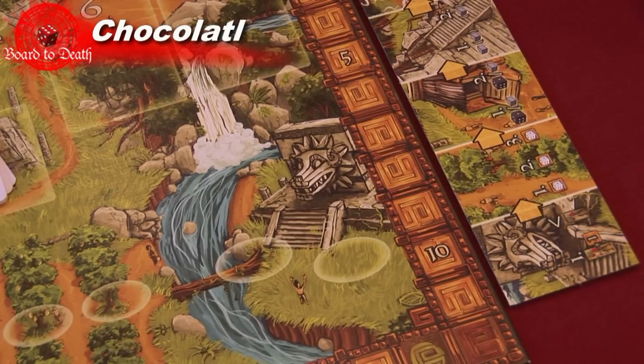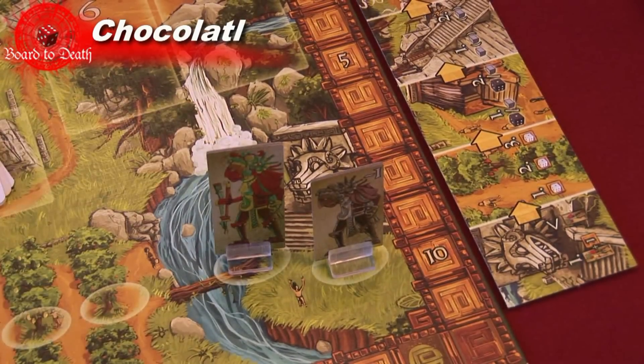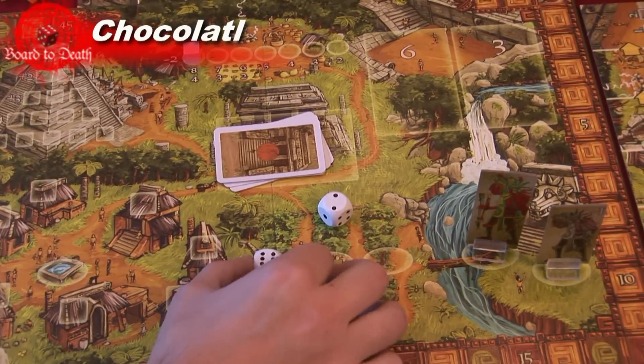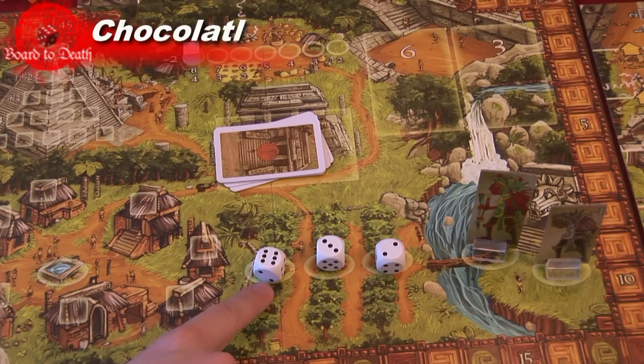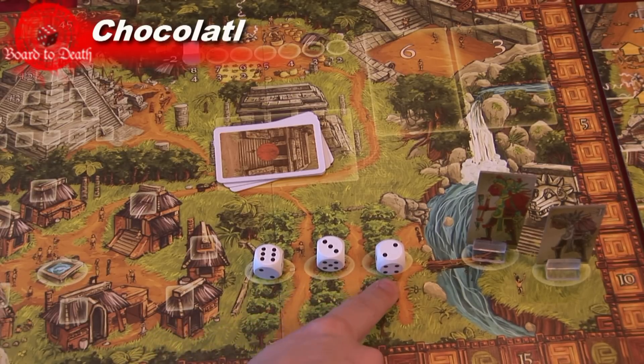Area one is where players will bid to try and win the Chocolate Figure, which breaks ties. The player with the lowest bid gets the Old Man, which gives you minus one to all further bids this round.